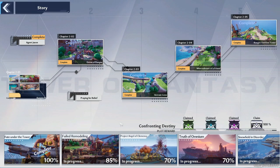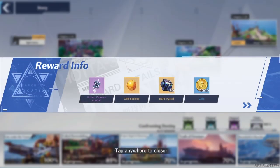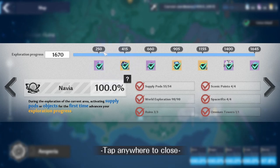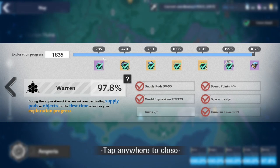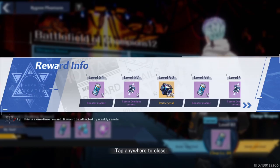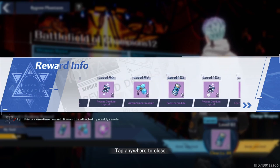There are a bunch of Story chests across the map to clear. You also get Potent Omnian Crystals from Exploration Progress in different areas: in Astra you get two at 440 progress, in Banjas at 300, in Navia at 250, in Crown at 290, and in Warren at 285. If you're in a crew, you can buy them from the Crew Store for 500 Merits. You can also get them by clearing the Bygone Phantasm — at level 87 you get two, at 96 two more, at 105 two more, and it continues like that.